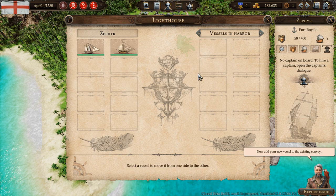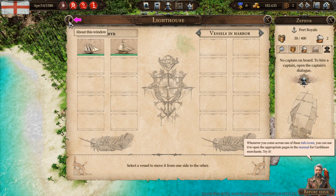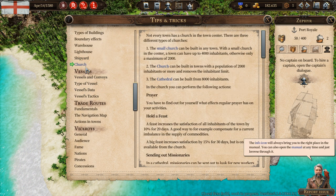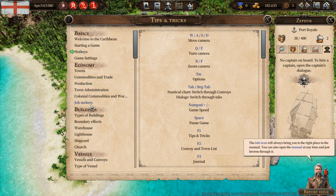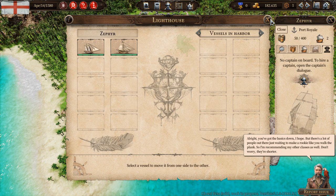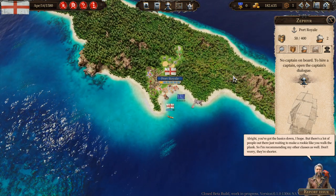Now add your new vessel to the existing convoy. Not bad for a landlubber — the basics are in place. One more thing: whenever you come across one of these info icons, you can use it to open the appropriate pages in the manual for Caribbean merchants. The info icon will always bring you to the right place in the manual. You can also open the manual at any time and just browse through it.